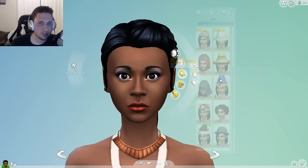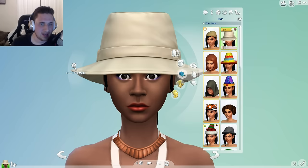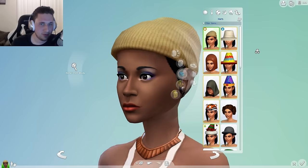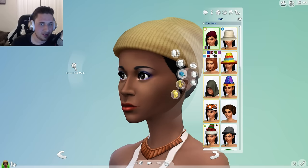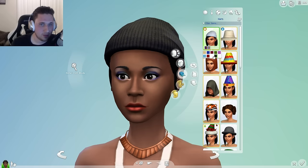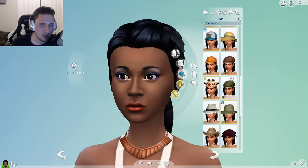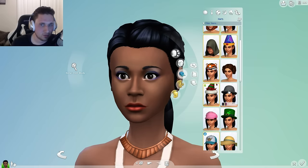Now let's go check out the hats — there are some new hats. We're not going to be using any hats most likely. This is cool if you want to be like kind of a hipster; they come in all sorts of different colors. I would definitely do it, but we're not going to make her a hipster just yet. I think that's just the one new hat.